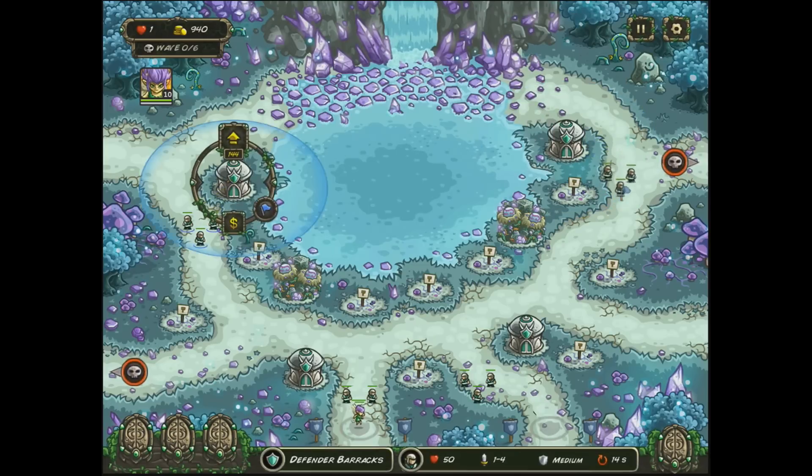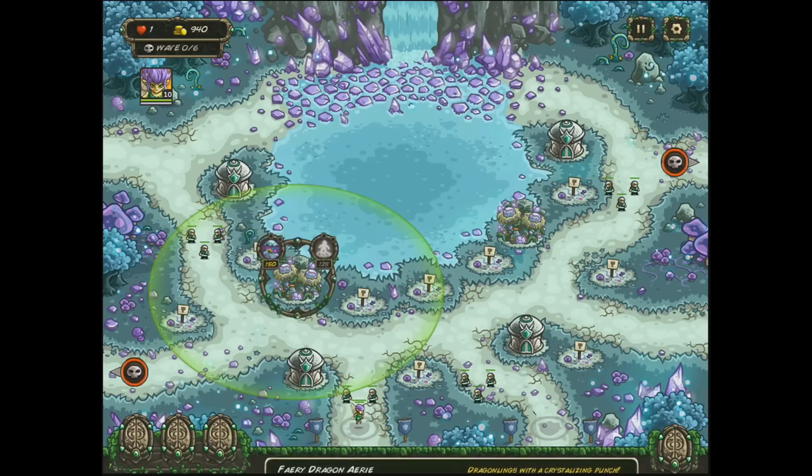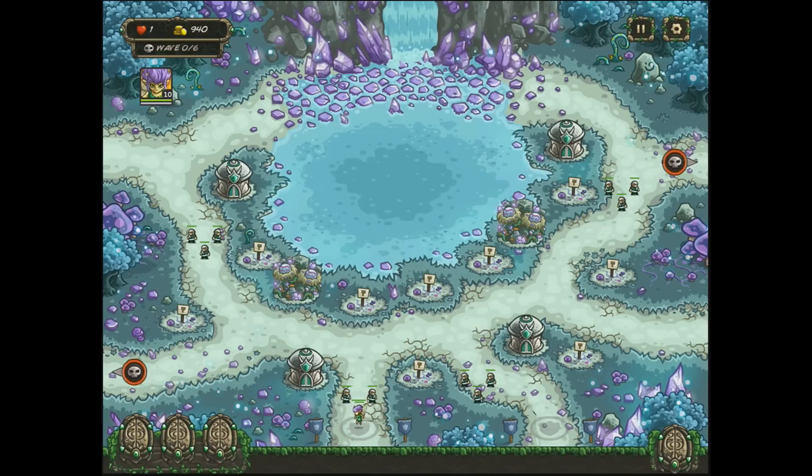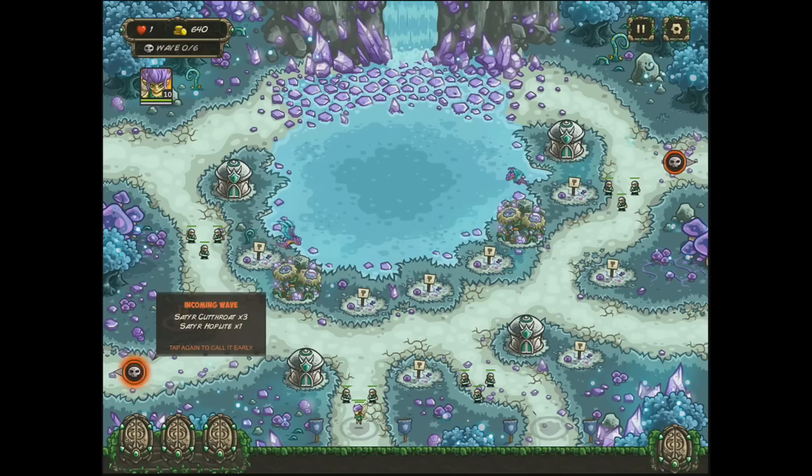Why am I going to do that? Well, mainly for the Bandersnatches, believe it or not. I'd like to stall them for just a little bit while my dragon kind of keeps them frozen there. And then if I want to, I'll move them out of the way so they can get through. So that's kind of the plan. Also, we're going to start off with two ice dragons.